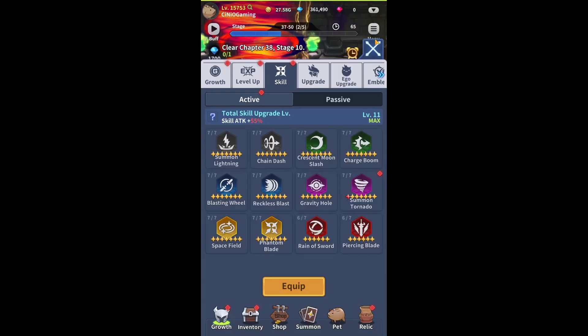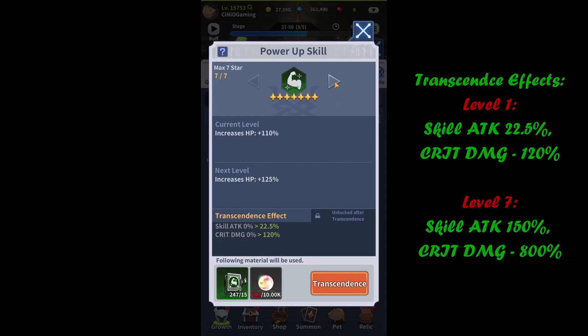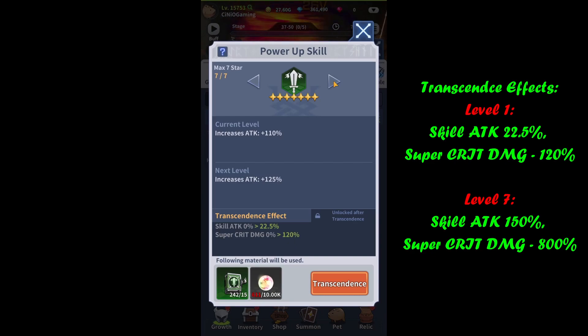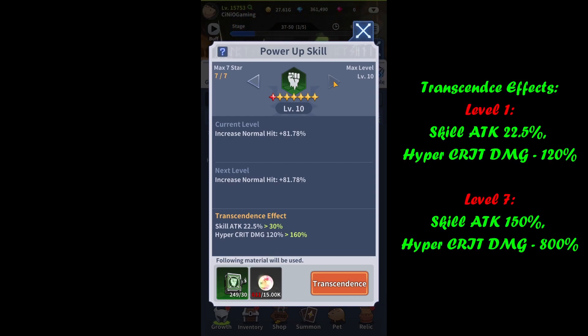That covers all active skills — now heading over to passives. With passive skills there are no extra abilities unlocked each level, but you do boost a main stat — in this case increasing HP — with effects of skill attack and critical damage. Moving into Sword Mastery: further attack increase, plus skill attack and super critical damage effects. Finally, the normal hit upgrade, which I've also managed to squeeze a first transcendent level into — no increase to normal hit itself, but effects increase: skill attack and hyper critical damage.